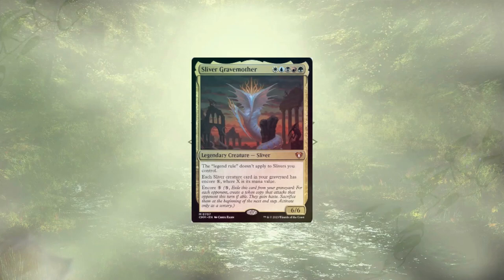Welcome back to another Mech Deck Tech. Today we're going over the first of four pre-con upgrade guides for Commander Masters: Sliver Swarm. As the name suggests, Sliver Swarm is a sliver-typal deck that looks to play as many slivers as possible, as quickly as possible. Since each sliver you have boosts the power of all your other slivers, you get to snowball pretty quickly.